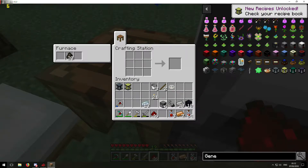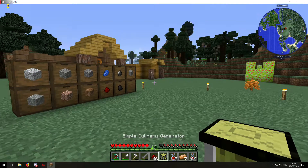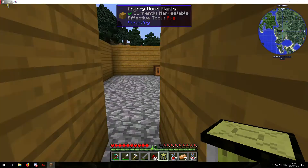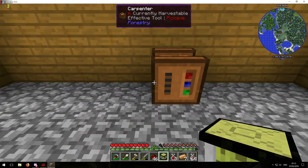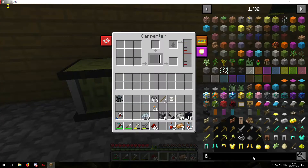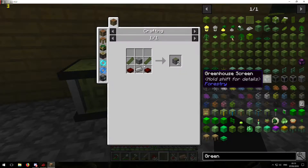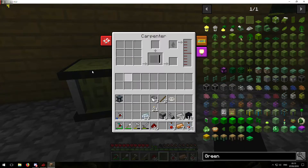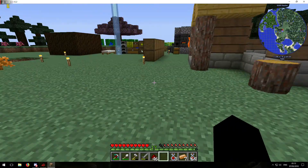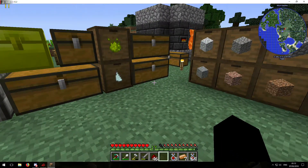I want to place this next to the carpenter. Like I said, the carpenter is going to help me build that greenhouse I was working on before. I'm going to get the mats I need to make the greenhouse and then I'll be making the greenhouse again in this playthrough. This is going to be sort of like an outpost village — it's going to have farms and things like that.